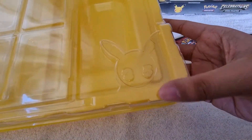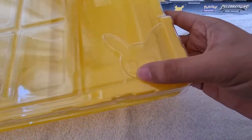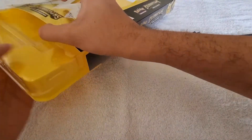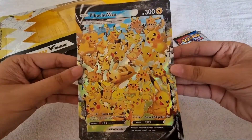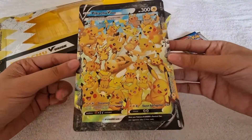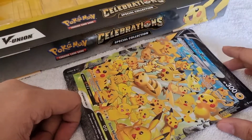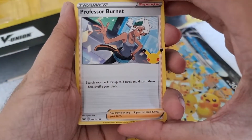As you can see, this container has the Celebrations logo — 25th anniversary. Here's the jumbo card: Pikachu V-Union. It has a lot of Pikachus on it. I really love this one — that's the jumbo card.